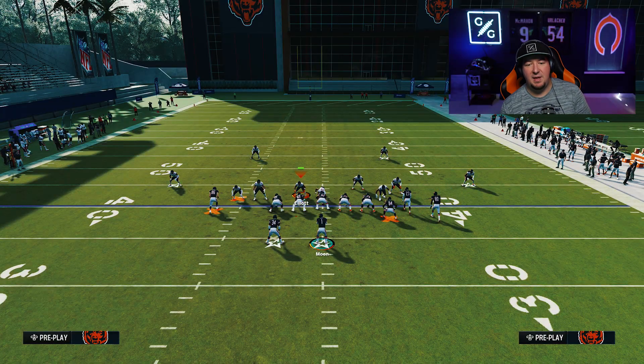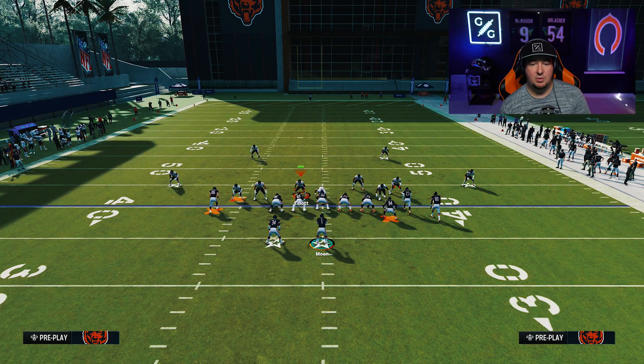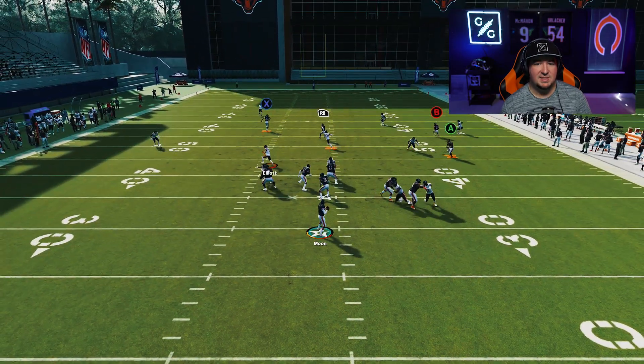Now with this particular setup, if they were to run this concept, you're going to see we're going to be able to loot blitz, we're going to be able to cross man. Even if our loot blitz doesn't work, we still have a guy in right there — a guy that can then receive the crossing route coming across the field.